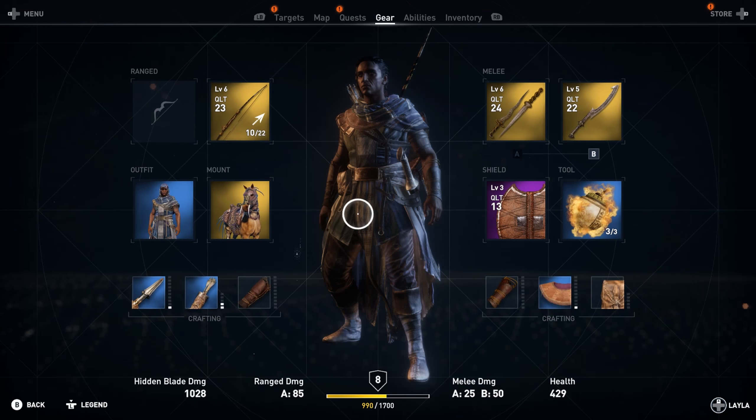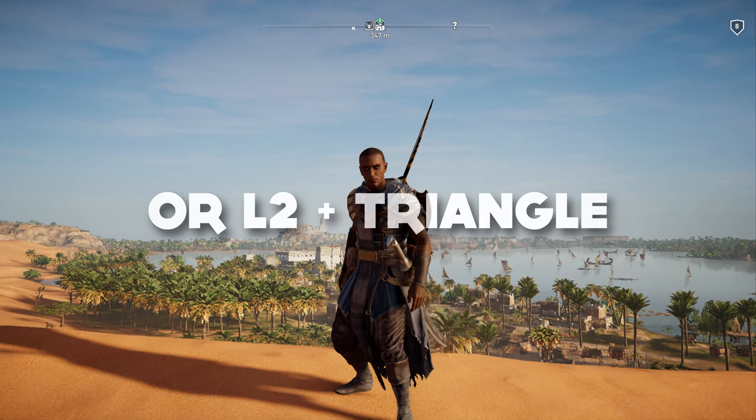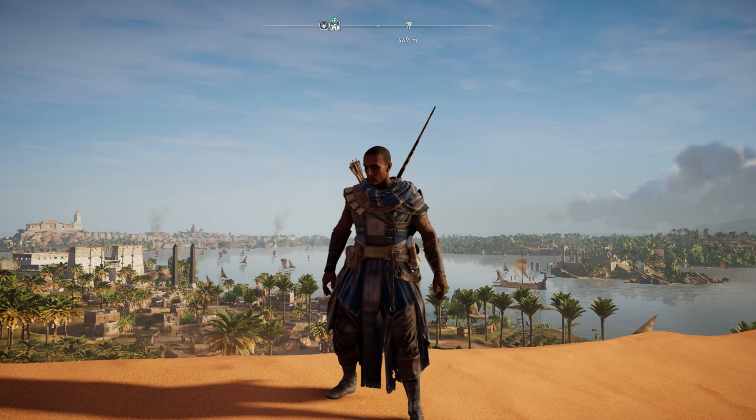Go back to the outfit section and then press LT plus Y to remove the hair. And as you can see, Bayek is clean shaven now and he also has no hair.